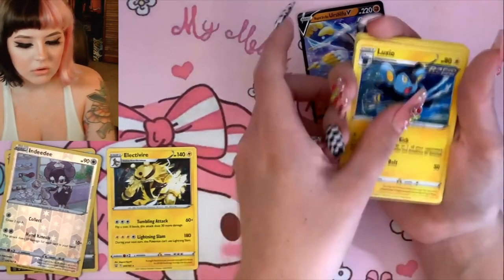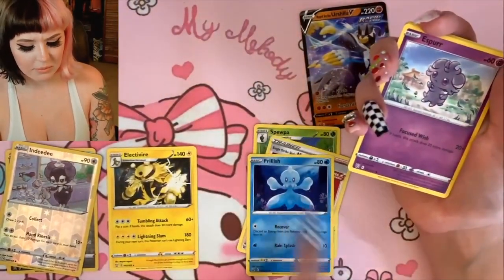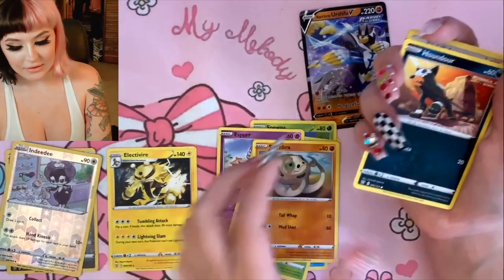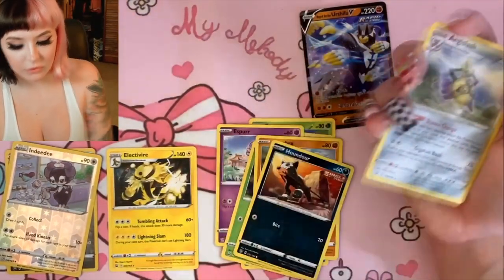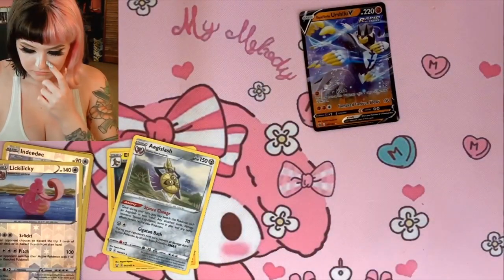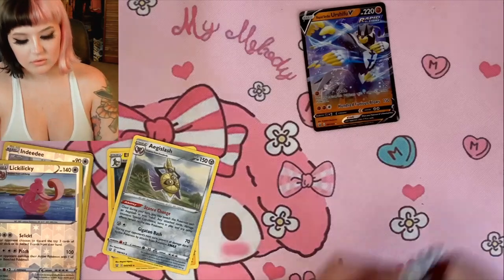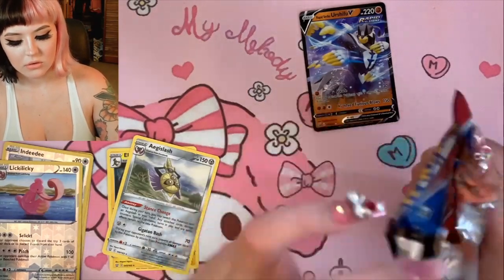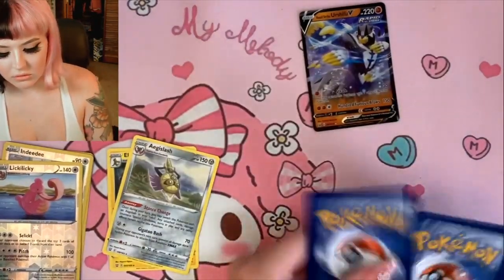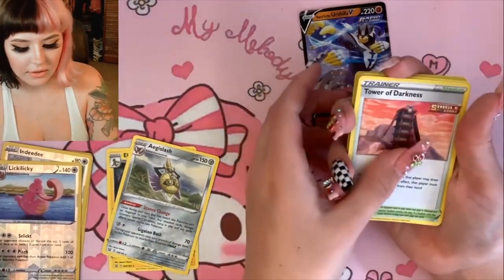I think I might actually already own that one though — oh well. We got a Ralts, an Espurr, a Blipbug, a Silicobra — he's also not happy. Indeedee, Lickylicky for the reverse holo, and then for the rare it's an Aegislash. Let's open up one more pack and then get to the other ones.